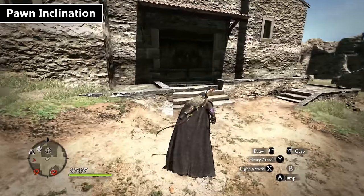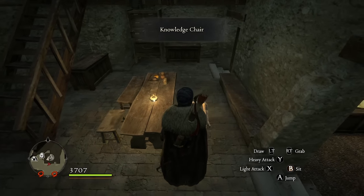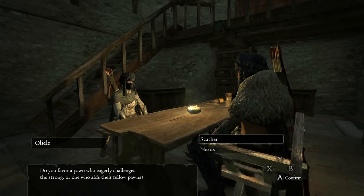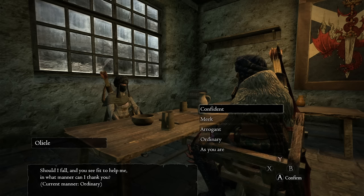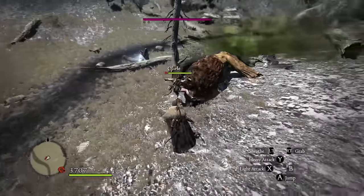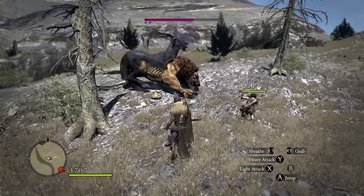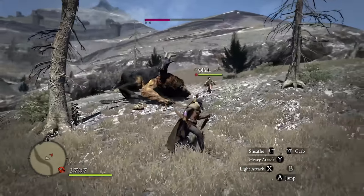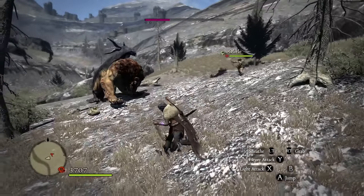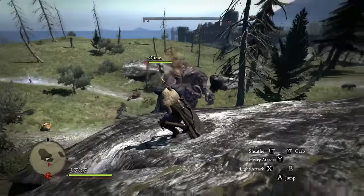I ignored my pawn's inclination for quite some time and it really bit me later on. Go into either of the inns or various encampments and you can find a knowledge chair. Use this to tell your pawn exactly how you want them to act — be aggressive, prioritize you when you're down, talk more often, or just shut up. This is extremely important if you're switching your pawn between vocations, as certain vocations just don't play well on the wrong inclination. Also, don't use the d-pad pawn commands, as they can and will change your pawn's inclination without you realizing it — for example, making an aggressive pawn stand around doing nothing. Set their inclination at the chair and let them do their thing.